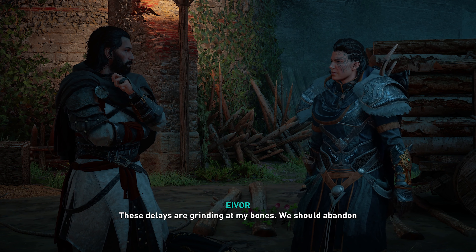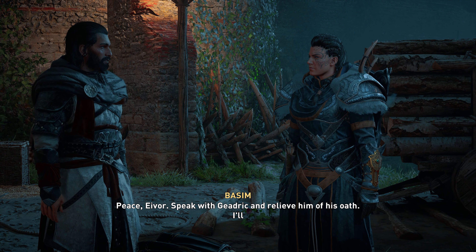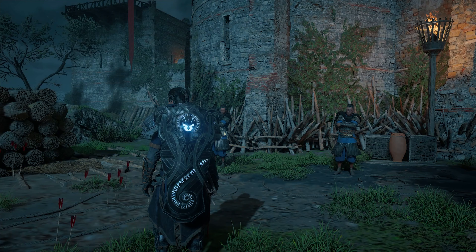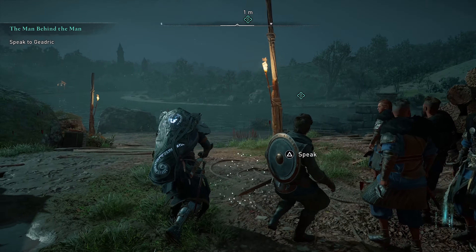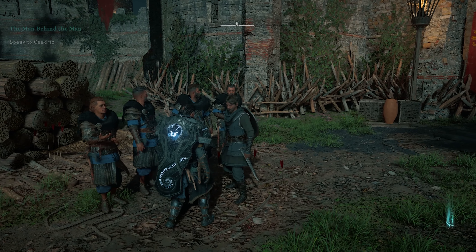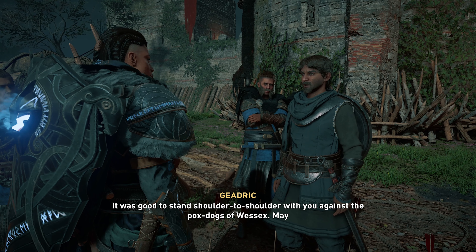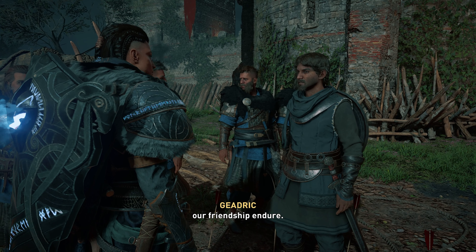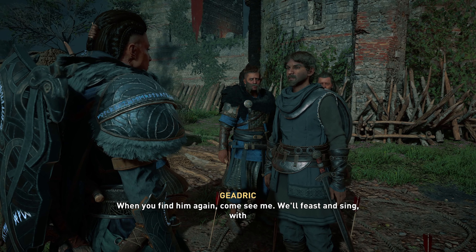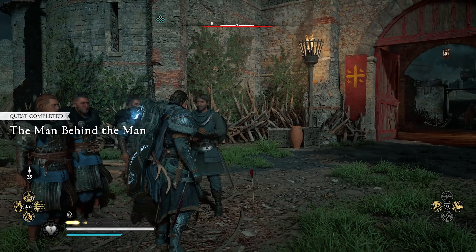Alfred will choose another — by the saints, how will I explain this to the king? We followed this road to its end, Kinebert. You may not like where it led, but you owe us our half of the bargain. You shall have your paladin — return to my abbey tomorrow. These delays are grinding at my bones. We should abandon Kinebert and find Folker ourselves. Peace, Eivor — speak with Gydrich and relieve him of his oath. I'll meet you at Kinebert's abbey. You fought like beasts today, Gydrich — your oath to me is fulfilled. May our friendship endure. This tangled briar of Christians and lords means nothing to me; I'm here for Sigurd. When you find him again, come see me — we'll feast and sing with mead and friendship to warm us.